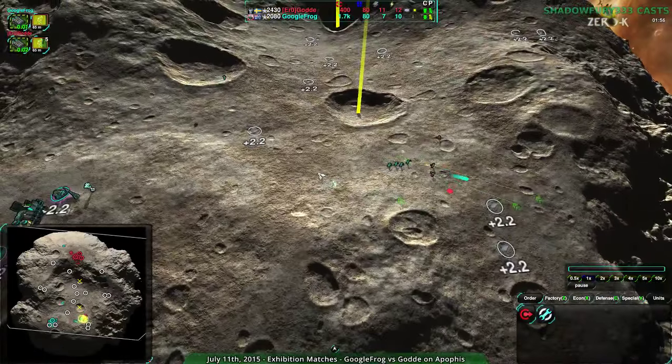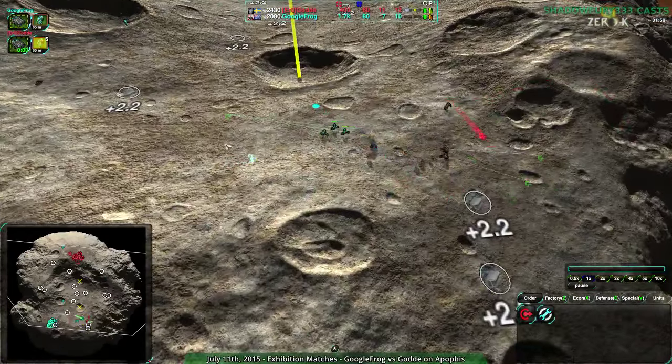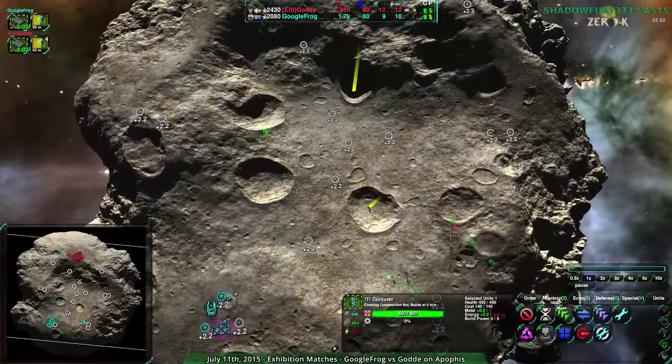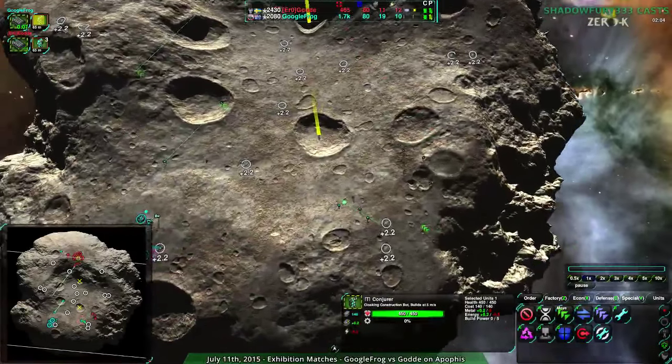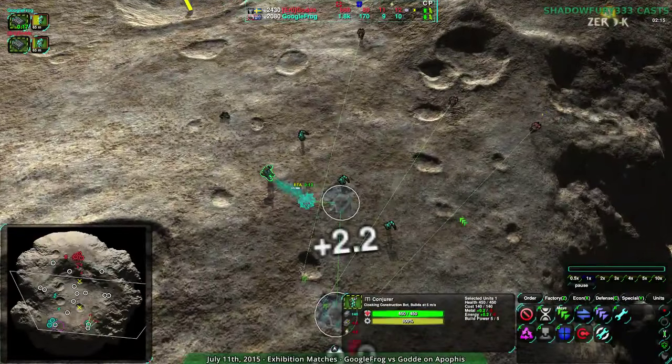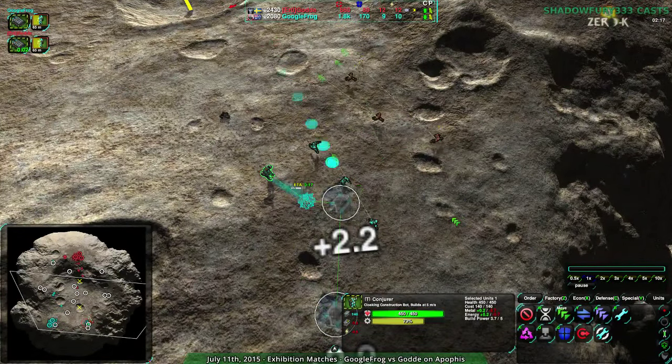Googlefrog can't easily expand. If they take this, they can expand naturally — that's what they're trying to do. This map does not provide a huge amount of expansion options; it is a bit of a knife-fight map despite its size. Which might be why both players went Cloakie, though it may just be because Cloakie's a pretty good general factory when you don't have much familiarity with the map.